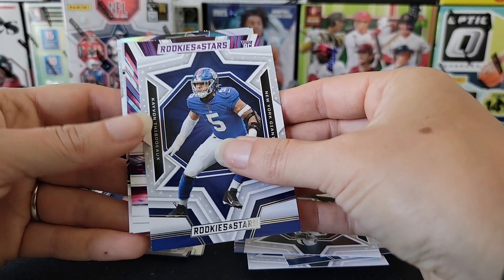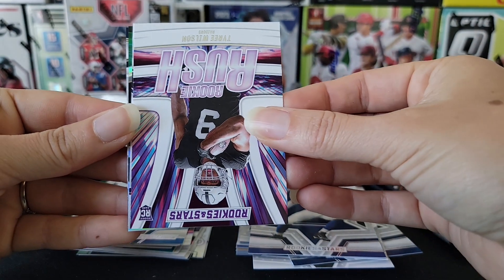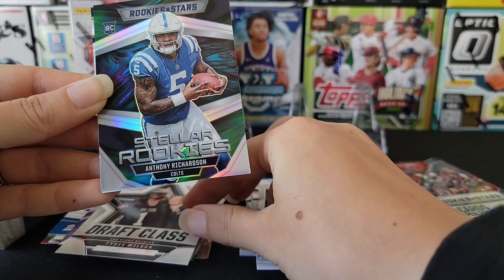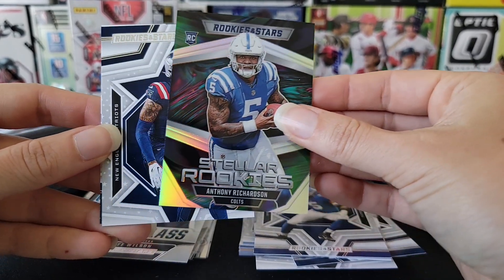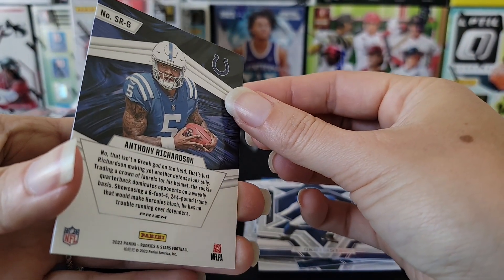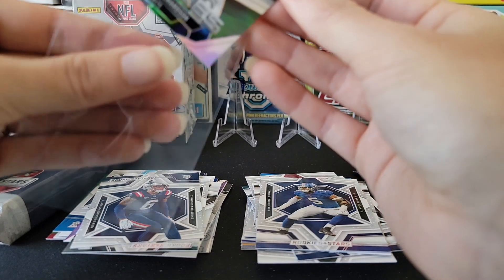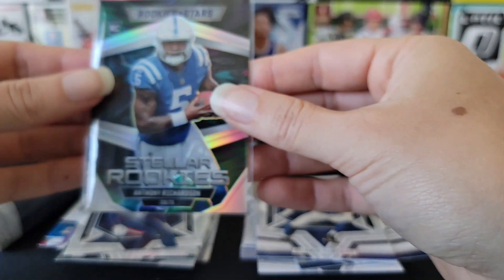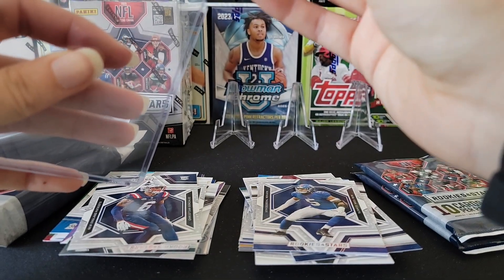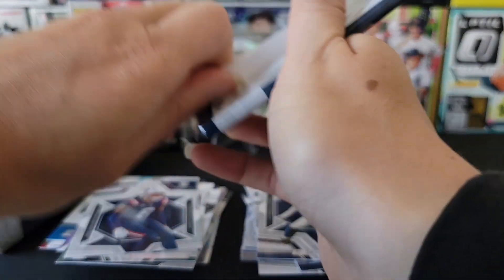Fourth retail pack: base on the front. We get Tyree Wilson — twice actually. Then we pull an Anthony Richardson on the Stellar Rookies. This is probably one of my favorite inserts because I love the background on it. I like it way better than the predominantly purple Rookie Rush, and I think I even like it better than the Crusades since that one just has a lot going on. We're on the board with the retail packs!